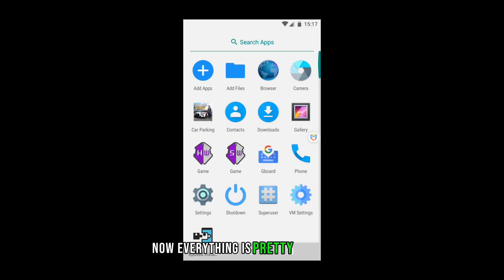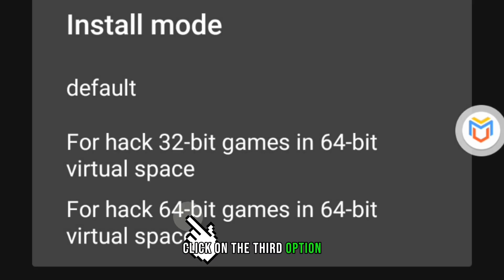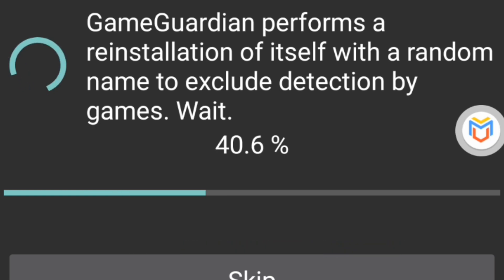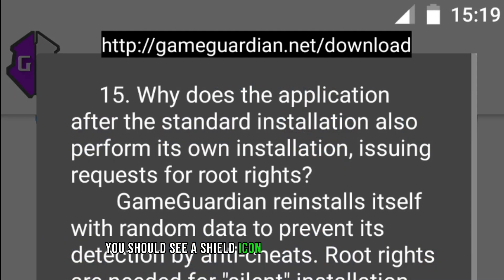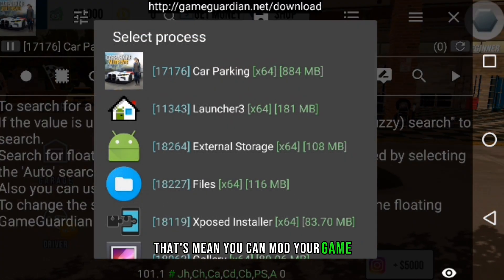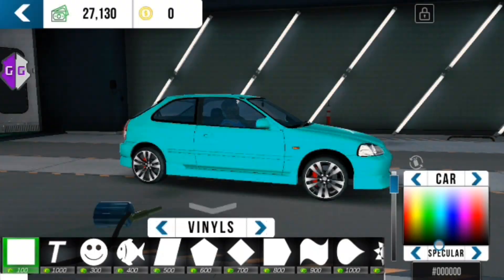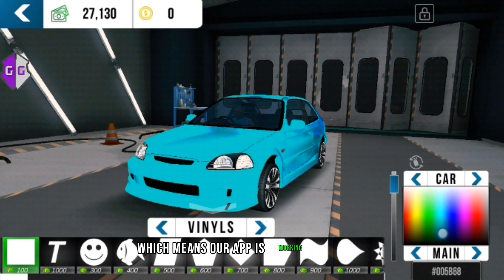Now everything is pretty much done. What's left is to test if your apps are working properly. Open GameGuardian and click on the third option. GameGuardian will automatically install itself and delete the installer. Open GameGuardian again and click start — you should see a shield icon floating on your screen. Now open your game. If you see your game on the process list, that means you can mod your game. Let's make another test by making a chrome car. Our car has turned to chrome, which means our app is working properly.